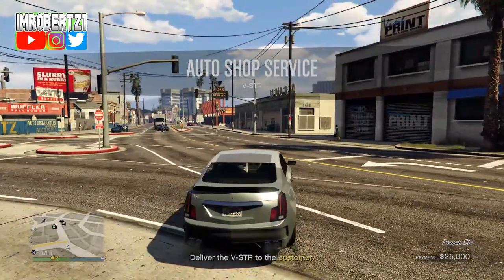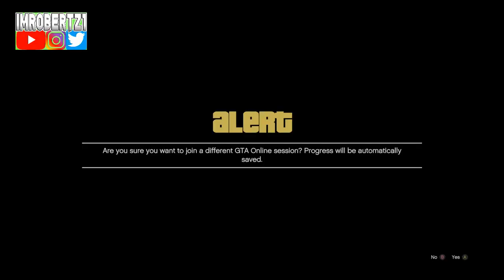Now tell your friend to join Titan of a Job, then send you an invite. Accept the invite, then decline the alert. Doing this will let you join the next job invite faster.